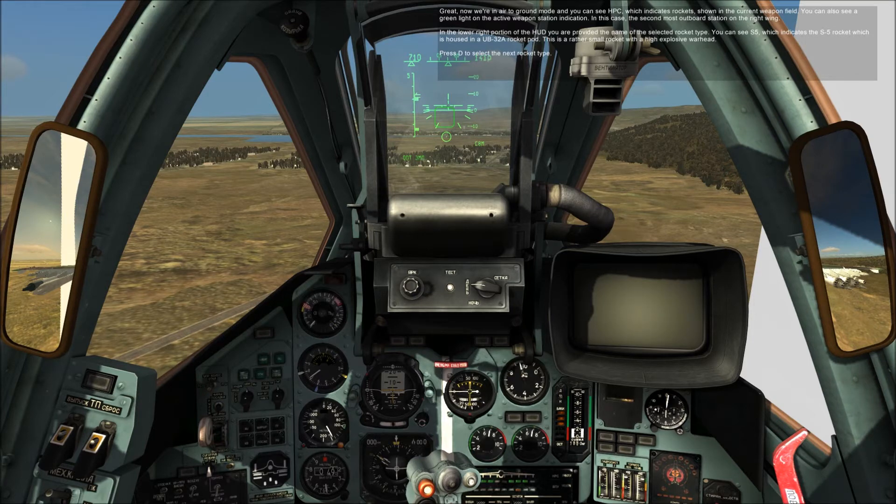Press D to select the next rocket type. The next rocket type is the S8K-01. This rocket uses the B-8M-1 rocket pod with 20 rockets per pack. The rocket is 82mm in diameter, has a range of about 2km, and has a shaped-charge warhead, which is good against armor.